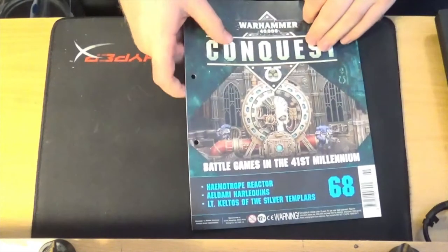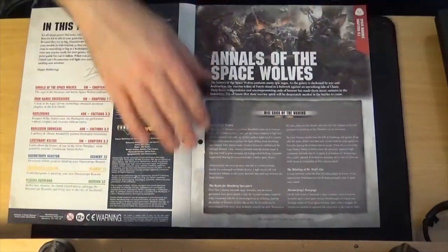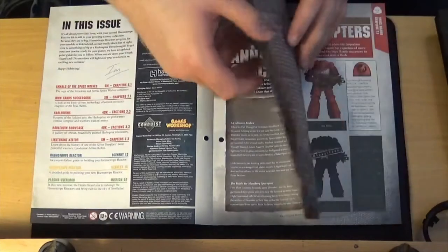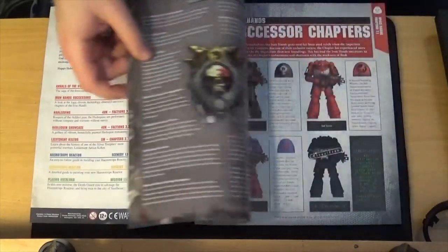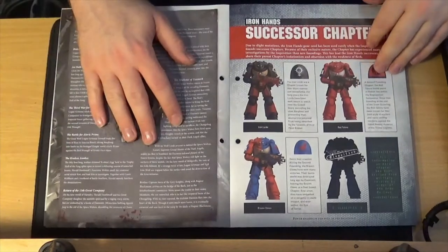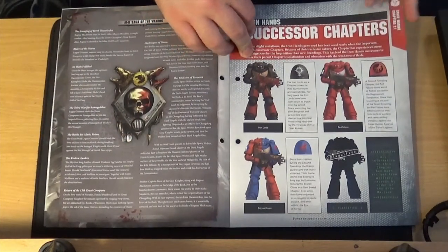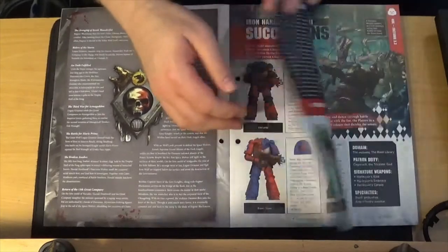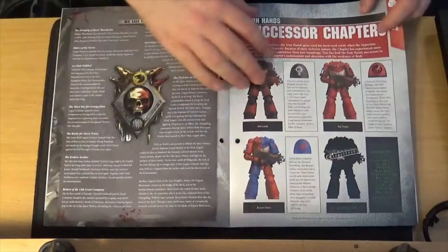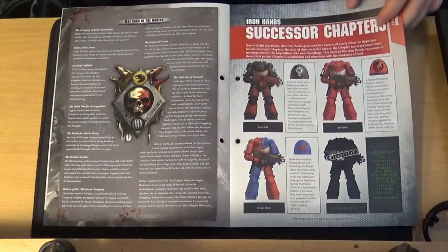Issue 68 itself is talking about the history of the Space Wolves. The Space Wolves are a chapter of Space Marines, obviously — there's a couple of pages on that. Then talking about Iron Hands successor chapters — they give you three specific ones there. There's the Sons of Medusa, and then there's one that's been declassified, probably because they turned traitor.